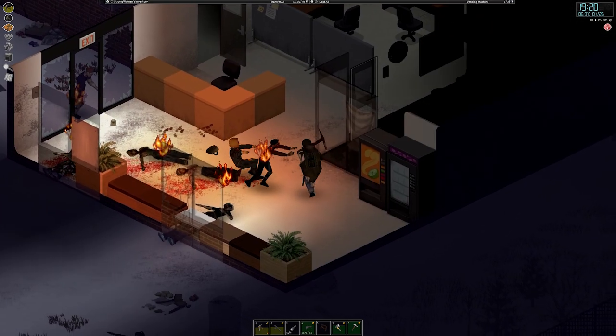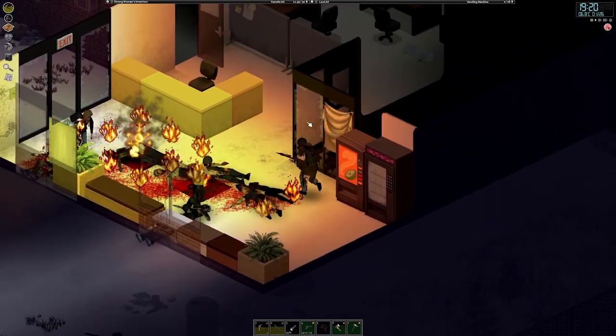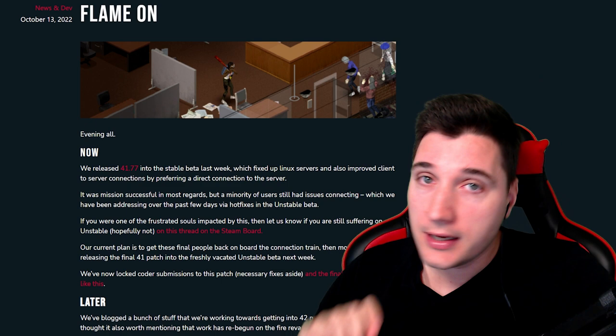In-game rain will also help put out fires, so always listen to the weather forecast before trying to burn down a horde of zombies. And if you listen very carefully, you might hear a little sound that says: subscribe.